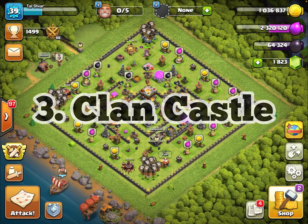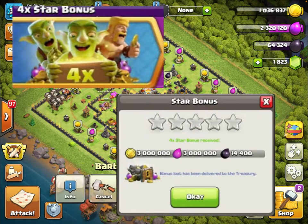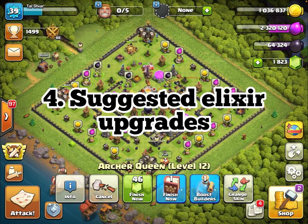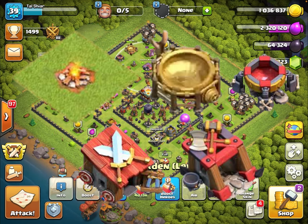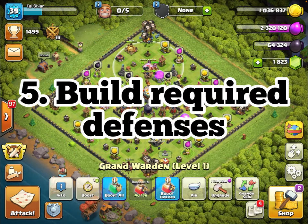Number three: upgrade your clan castle every single Town Hall level. With the star bonus, make sure your clan castle is big enough to hold all that bonus loot — every time you upgrade your Town Hall you get four times the star bonus loot. Number four: upgrade the suggested elixir upgrades — army camps, spell factories, and barracks. Any extra gold goes into walls, and extra elixir into walls too.